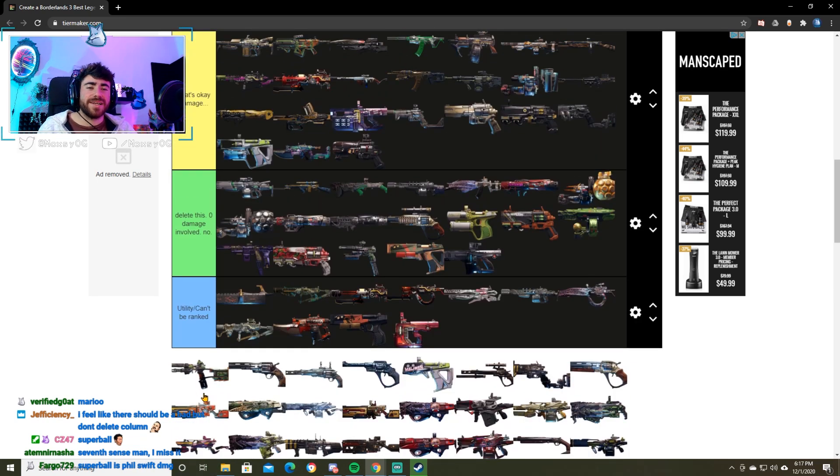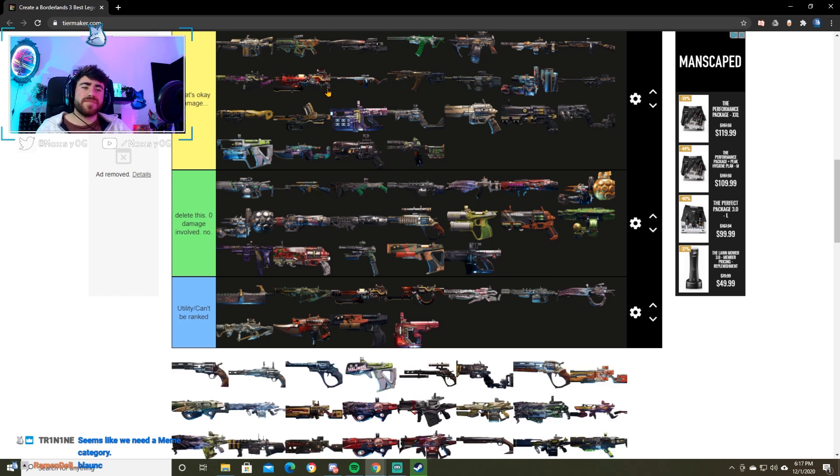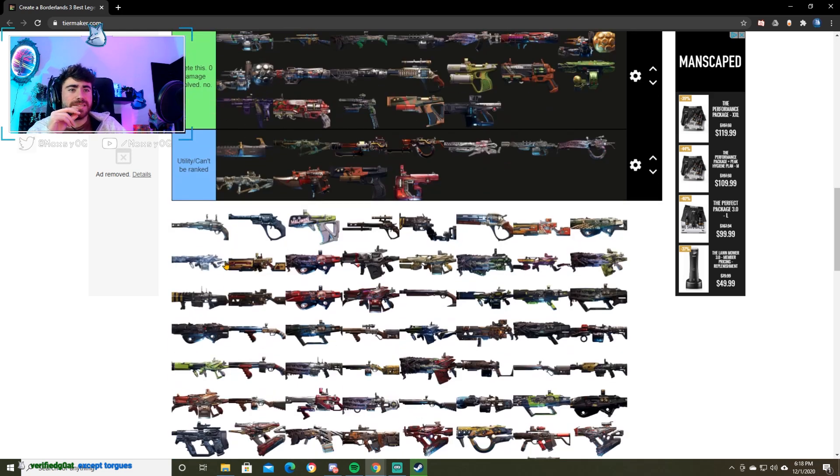Next up we have the Blanc. It has a cool mechanic to stack up damage. Unfortunately in the time that you could stack up damage with this thing you could have just murdered them already with literally any other pistol. I'm going to be putting it in okay damage. Next up we have the Companion — I'm going to put the Companion in some damage. I didn't really like this weapon but I've been using it recently and I think it's better than some of these crap pistols.